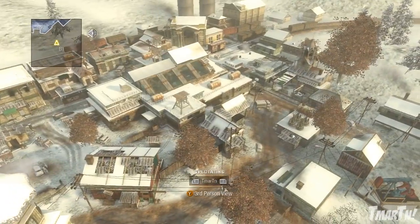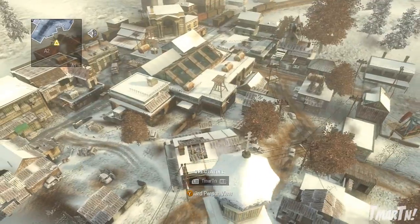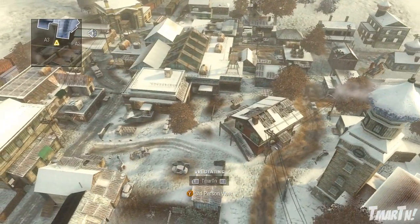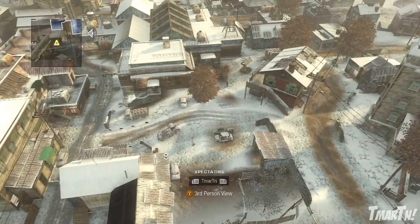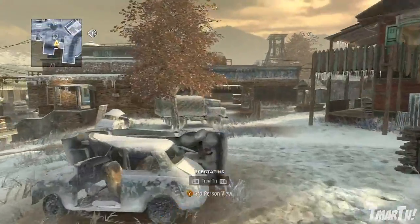Hey guys, what's going on. This is episode 19 of Black Ops 101. In this episode we're going to be covering something on the new DLC map pack for Black Ops called Escalation. It's out on Xbox 360 right now and it'll be out on PS3 in around a month.